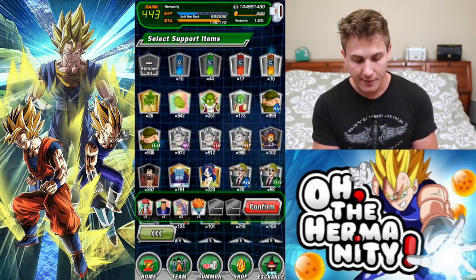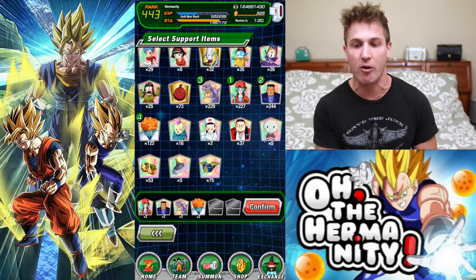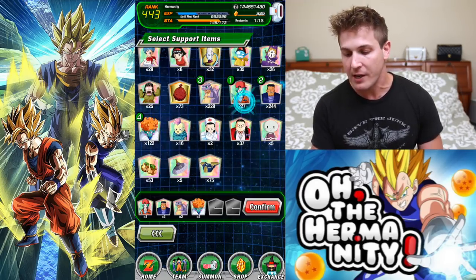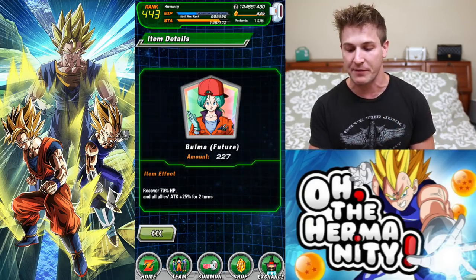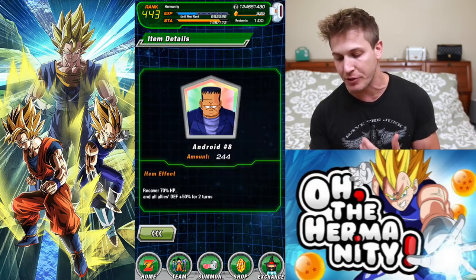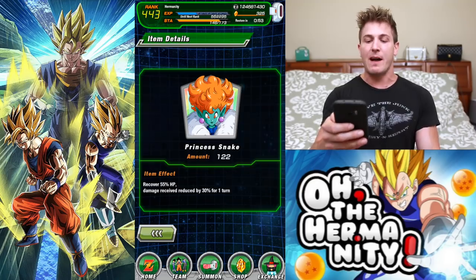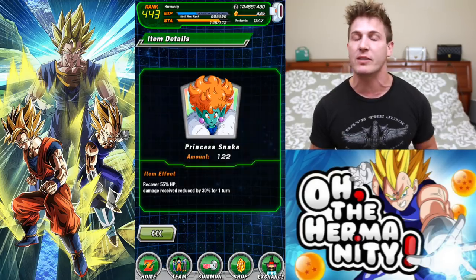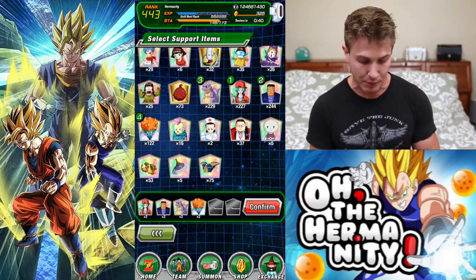For items, if you have these you can do it the same way I did. They're all right next to each other. You got Icarus, which reduces damage received by 35% for two turns. Then you have Bulma, which recovers 70% HP and boosts all allies' attack plus 25% for two turns. Then Android 8, who recovers 70% HP and boosts your defense by 50% for two turns. And lastly, Snake Princess recovers 55% HP and reduces damage received by 30% for one turn. You want items that boost health and give defense perks most importantly.